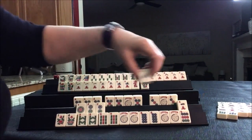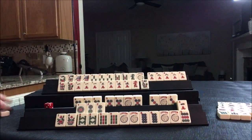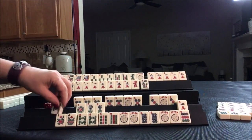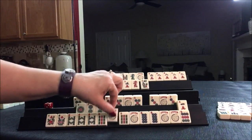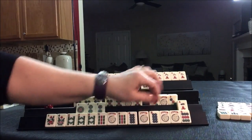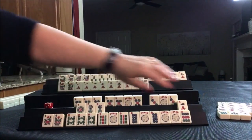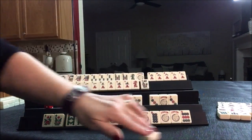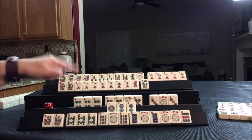Three bam — that's a keeper. North. Eight bam — that's mahjong! We'll just do it like that. Mahjong. We're going to wait. Discard the four crack, and we're ready to win on a one dot. And this player knows it — if there's three exposures, you can tell what they need.